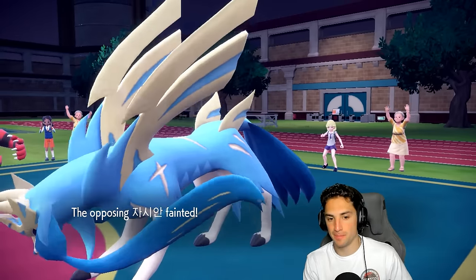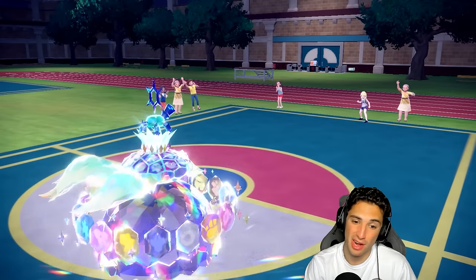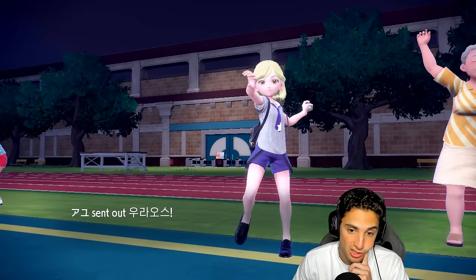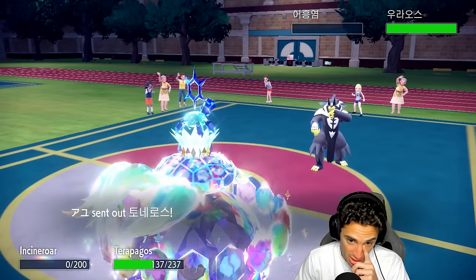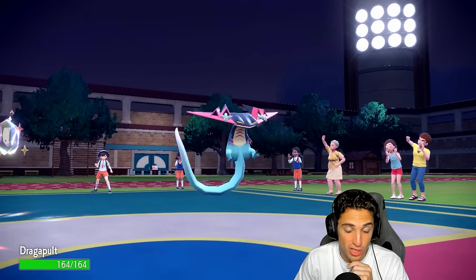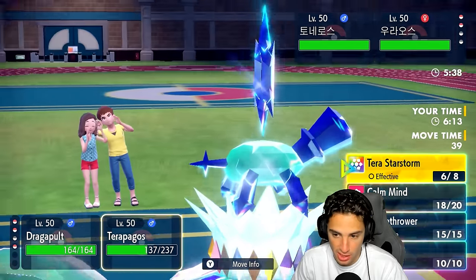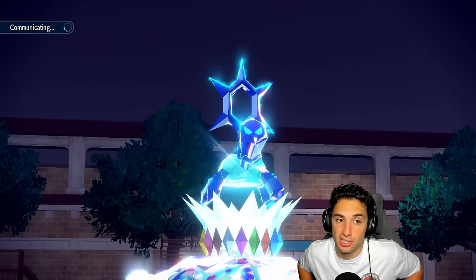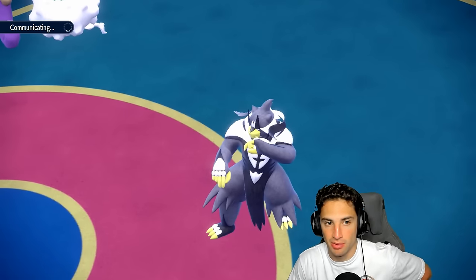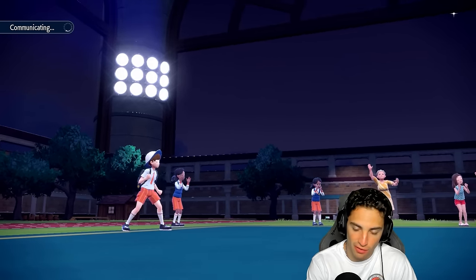We'll have Rillaboom late game. Bringing out Dragapult right now for Speed Control. If they bring out Raging Bolt maybe we go into a Fairy Tera — that'd be scary. Hopefully they don't have Raging Bolt, but if they Terasilize we're bulky on Special Defense right now, very bulky. It's going to be Water Urshifu — this is where things get real scary. Urshifu is legit the only Pokemon that can take out my Terrapagos, especially with Surging Strikes bypassing Terra Shell. I'm going to go Phantom Force into Urshifu to do as much damage as I can. Phantom Force does hit through Protect, which is nice.